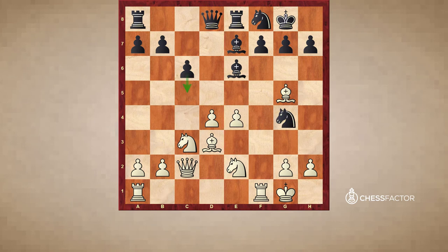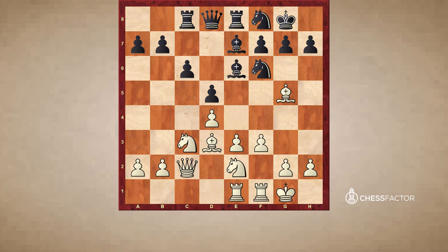Also in some cases, c5, and here e3 is unprotected and maybe black is getting more counterplay than he should. So white plays Rae1, trying to prepare the whole idea of e4, because e4 for now is not running away. Black played Rc8 — his idea is that since white's just going to challenge the center and white's king is a little bit weakened, black is going to try to play c5 at some point. That's why Kh1 was played, to get out of any possible dangers on the a7-g1 diagonal.